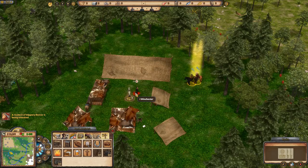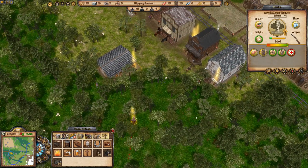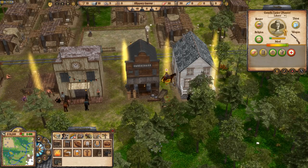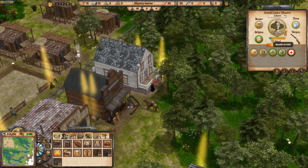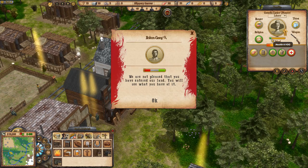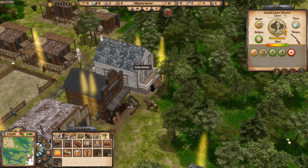We've got another bandit spawning so I grab my guys and tell them to shoot. We get somebody injured but they surrendered — another rifle and another horse incoming when he bleeds out. I double-click to make the injured person gallop to the doctors. She parks her horse and limps into the building. Within a few seconds she'll suddenly bounce back to full health — hopefully.